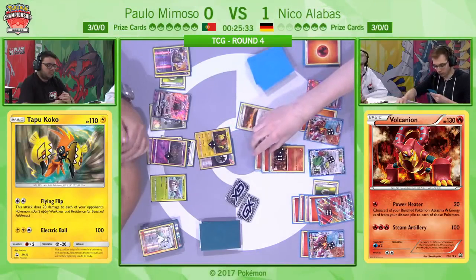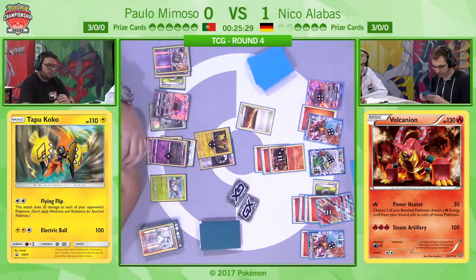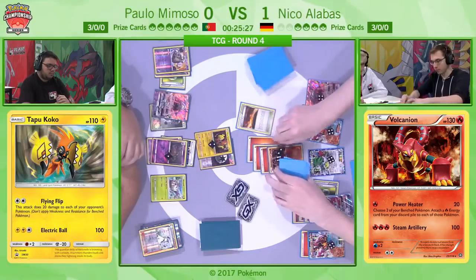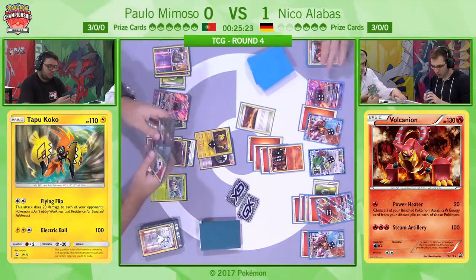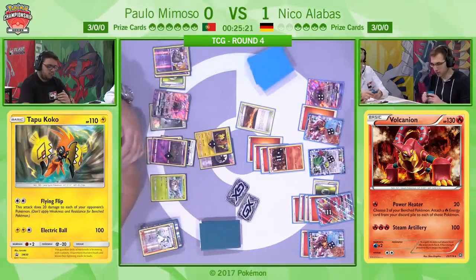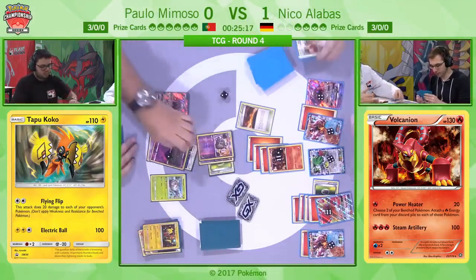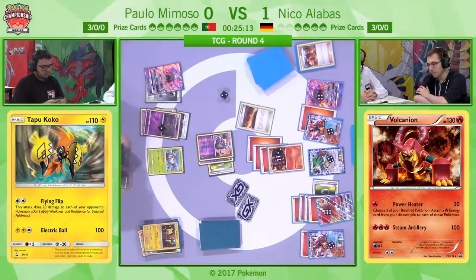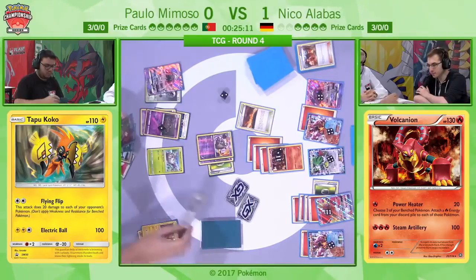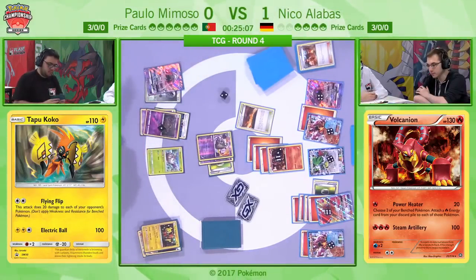Niko going for that Scorched Earth every turn — every Turtinator build we've seen so far has been so reliant on the Scorched Earth. It is such a big card in this archetype because you have 16 Fire Energy in lists — actually Niko is running 17 — which is just an absurd number of energy in any other archetype. But in Fire decks it just works so cleanly.